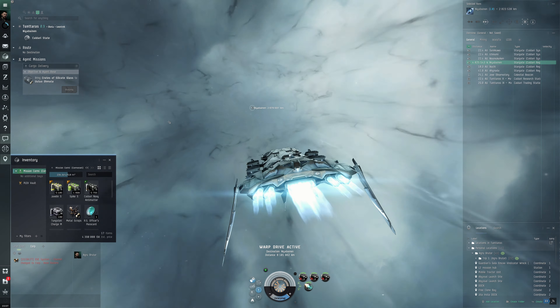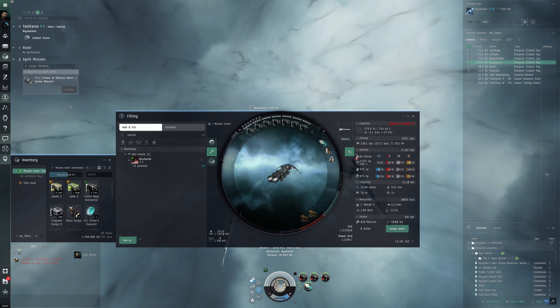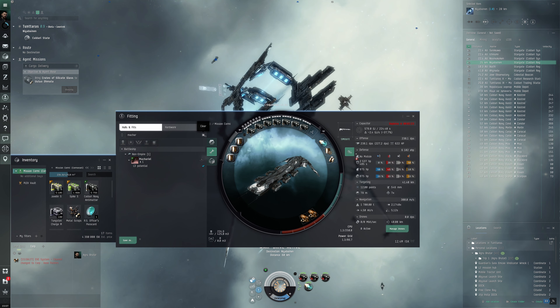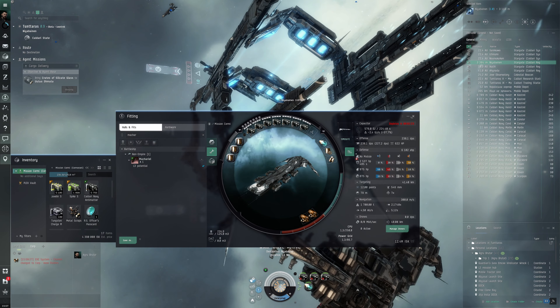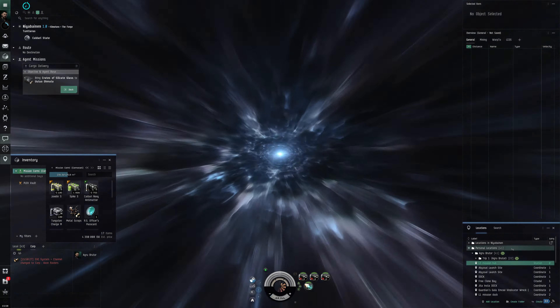It's a long 25 AU jump distance, but luckily it doesn't feel that far because I'm not in a battleship. In the battleship this would be horrible — the warp times used to be even longer before they increased the warp speed at one point. In the destroyer it's not that slow.